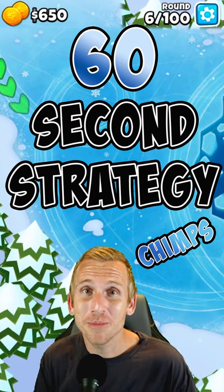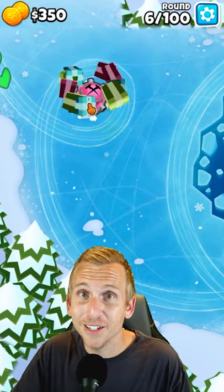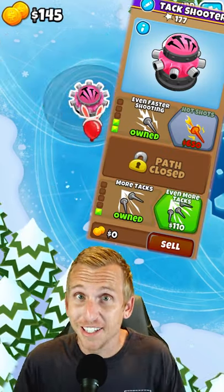Here's another 60 second strategy for Skates Chimps on Bloons TD6 with no abilities using the Druids. First place attack here, and upgrade to faster shooting and more attacks. Then upgrade to even faster shooting and even more attacks.